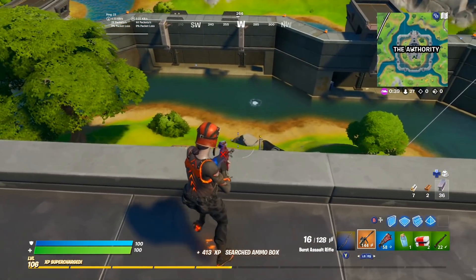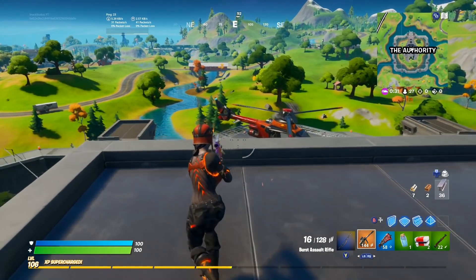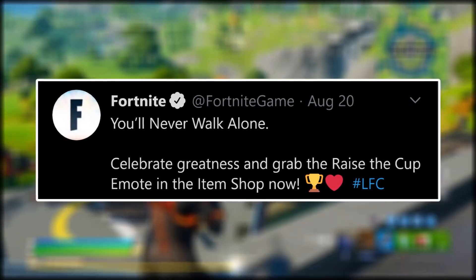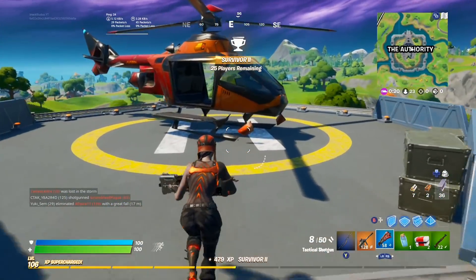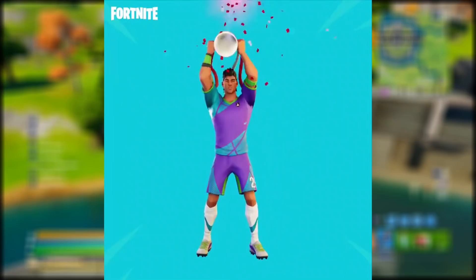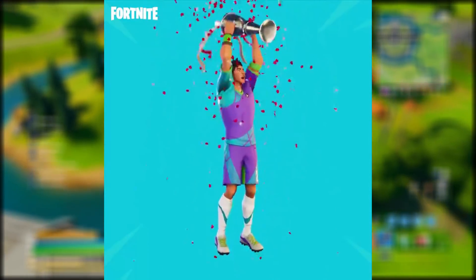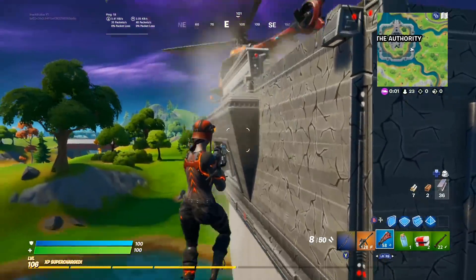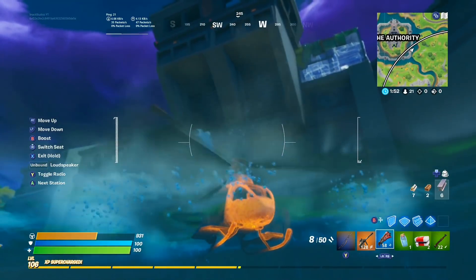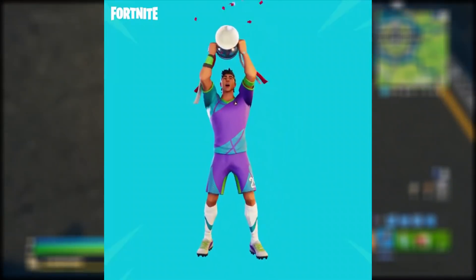And as you guys know, about a week ago now, Fortnite released a brand new emote into the item shop called the raise the cup emote. If we take a look at this tweet from the official Fortnite account, it says, you'll never walk alone — celebrate greatness and grab the raise the cup emote in the item shop now. Fortnite also included a video in this tweet, which I will play for you guys right now. As you guys could see in that video, it was basically just showing off the raise the cup emote. But what skin did Fortnite choose to showcase this emote with? That is right guys, Fortnite showcased this emote with one of the Sokka skins. How crazy is that?